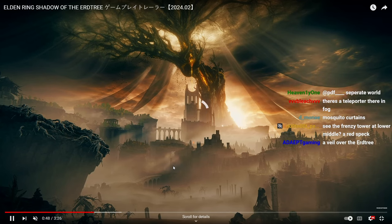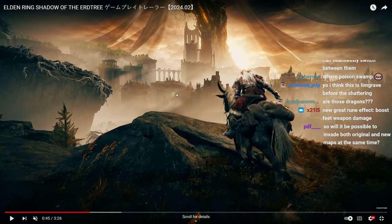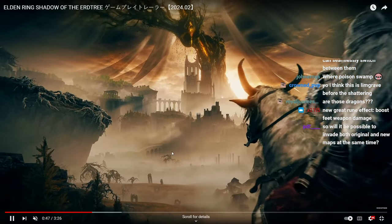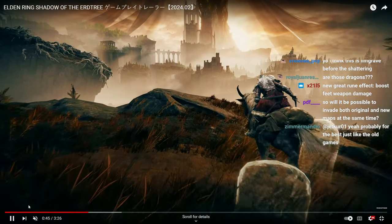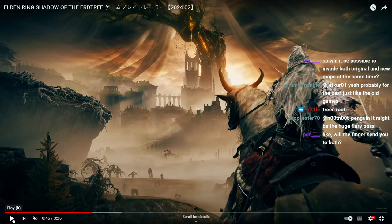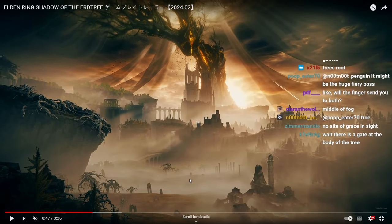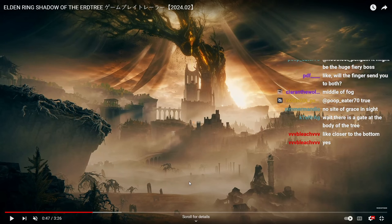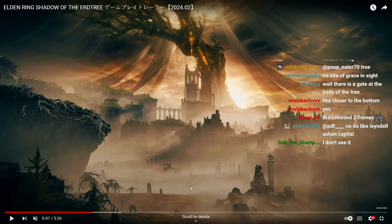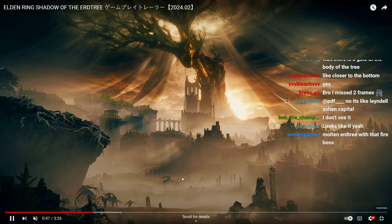There's a teleporter in the fog — do you mean this right here in the fog? These things here with the tree roots — yeah, but there are many of them, so they could be broken decorative ones. I don't see any of them activated; they're probably just being used for decoration.